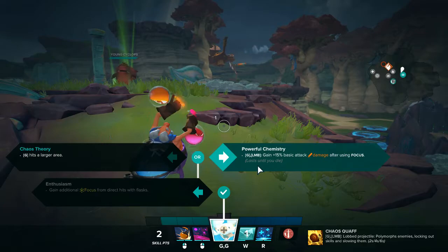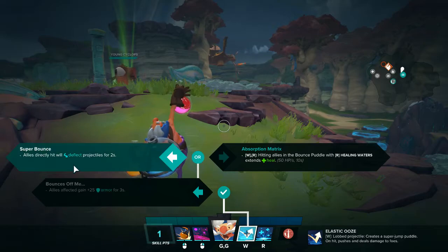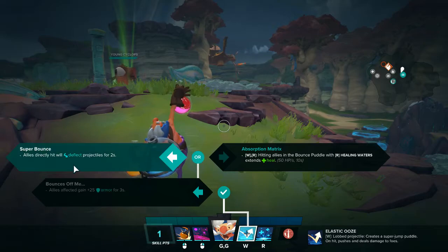After that you can just finish off with Chaos Theory, which is really good because you can basically get more snails down. More heals — it's always good.